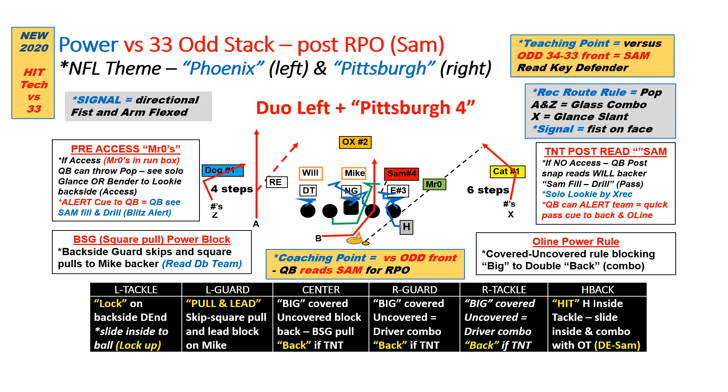Against a 33-odd stacked front, the backers are stacked right over top. We're still going to use the HIT technique with the H — he's going to slide inside to double with the tackle. We'll read that SAM backer. If the defensive end slants out, the H can go ahead and climb up on the SAM. Even though he's a read key, we can get him up there as an extra blocker. The back just hits the A-gap following that left guard, doing its square skip pull up to the Mike. Everything's square and he's got a two-way out, still reading the SAM. If he fills, we can throw that glance route all day to the X receiver.